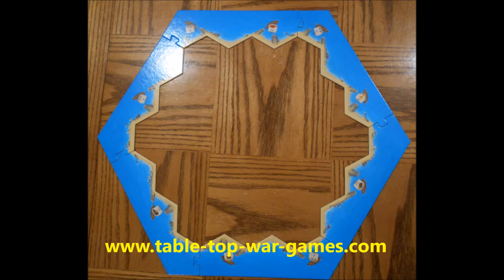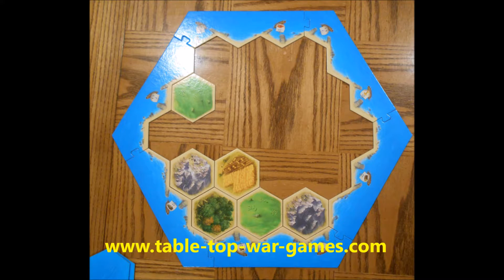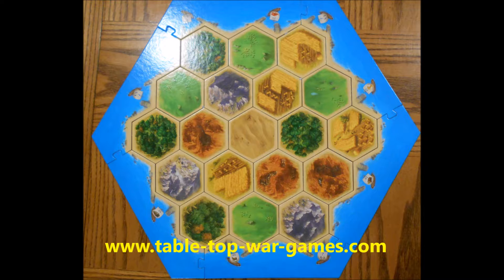The first part is to create the border by assembling the border edges using the ocean edges. Next, we turn all the tiles face down and mix them up. We then place them randomly inside the borders as shown.